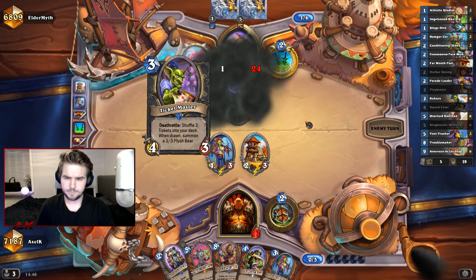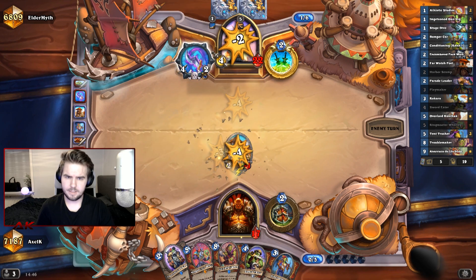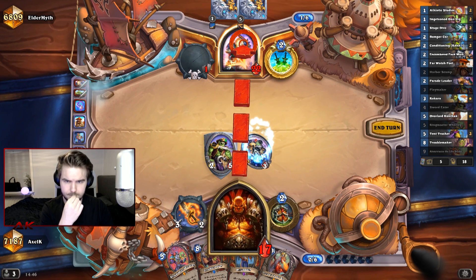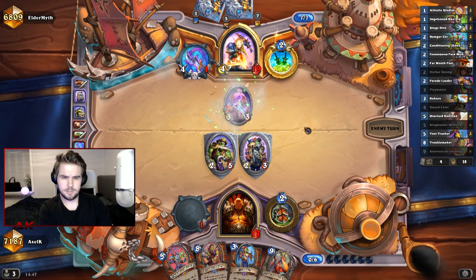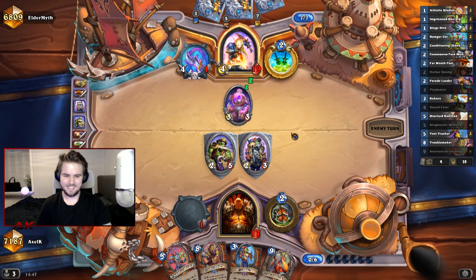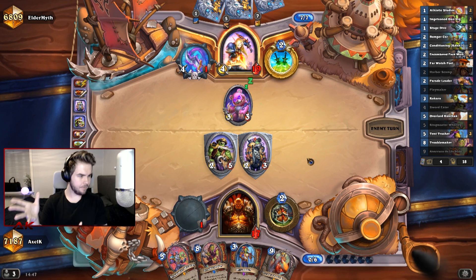Is that the Deathrattle? Yeah, okay good. This might be healing for us later. Now we can't kill off this, at least. Maybe I should have played something else. Okay, it doesn't get to hit, which is good. I don't want to throw too much of my weapons into his minions because I don't want to die. Simple as that. I think Alexstrasza will hit our face, so we have to keep that in mind. It's good to start planning for that now.